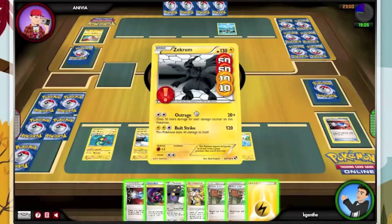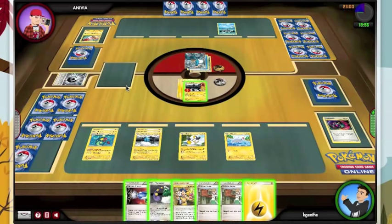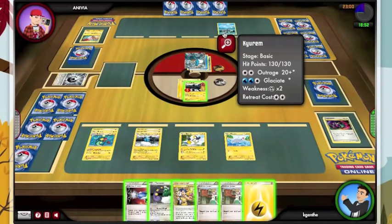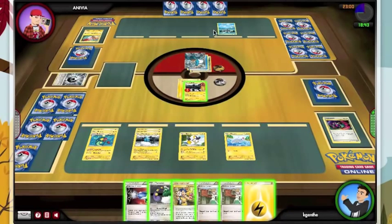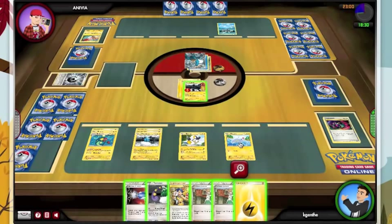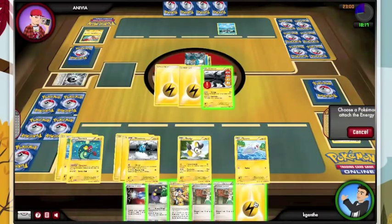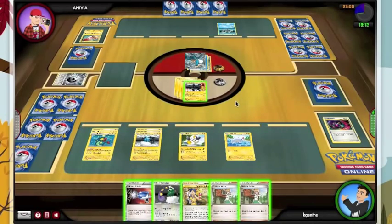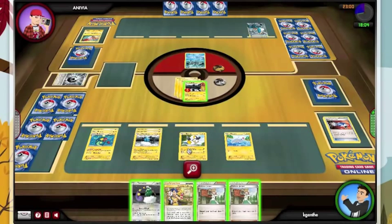I'm paralyzed, I have 120 damage on me. I am going to Lost Remove, and right now I can Outrage but I cannot attack. It's a tough decision — I think we're gonna retreat and try to get a second Electric because I want that Kyurem gone. I think that's going to be a bigger pain than this card.